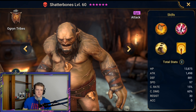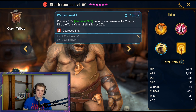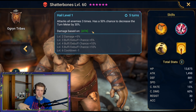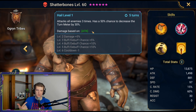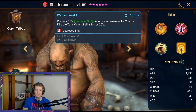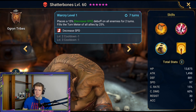Shatterbones — I've pulled two of them. I think he has a good chance of being very good in Faction Wars. He would be good in Arena if I didn't have better options. He attacks all enemies three times — that's stun set territory — and has a chance to decrease the turn meter, making him a super good control character. You put stun sets on two of them and you get so many extra turns. His A3 places a 50% decrease speed debuff on all enemies and fills the turn meter of all allies by 25%. He's a very solid character.